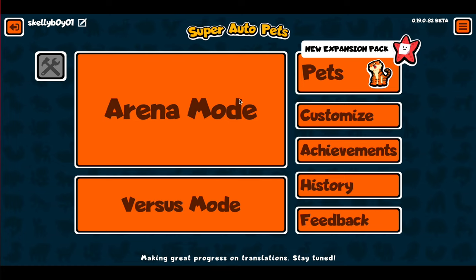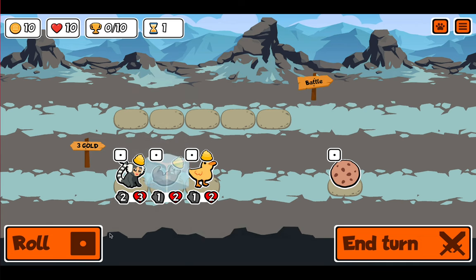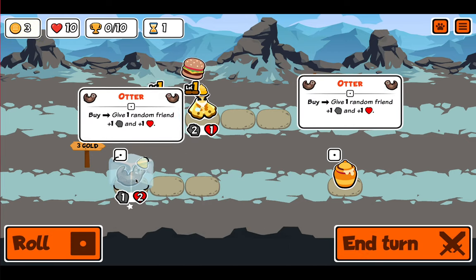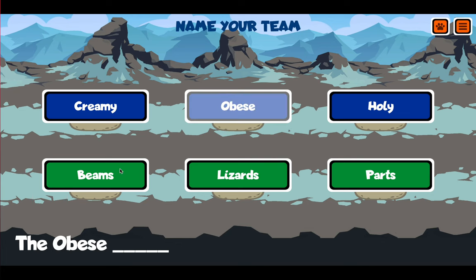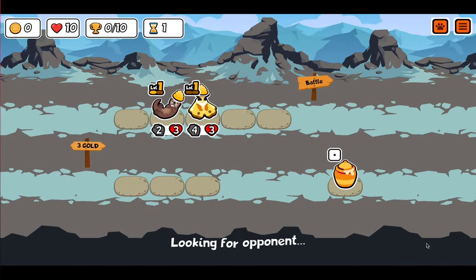This is Scully Boy here and I'll be playing some Super Auto Pets. Don't forget to subscribe and let's get into the video. An otter — I'll freeze that. Two otters and a moth. I'll try this and see how that ends up. The creamy lizards, yes, the creamy lizards.